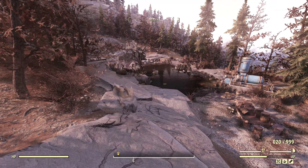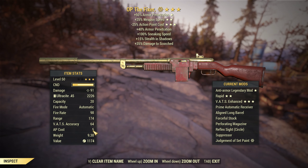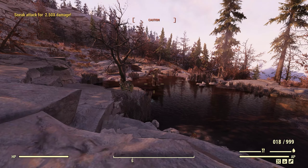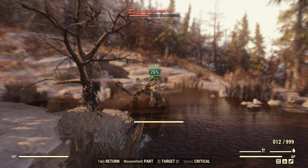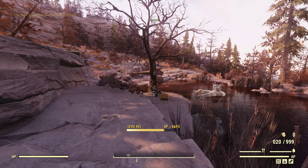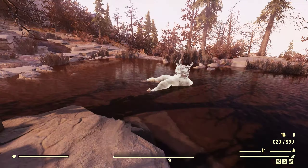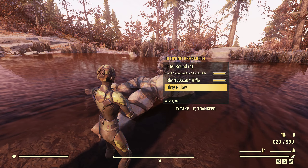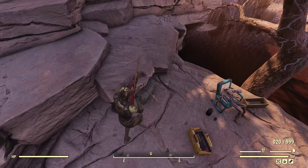This weapon is costing us 5 AP each shot, which is nothing. The reason it's at 5 - we could get it down to 2 if we used the quick magazine - but we're using the perforating magazine, so it sits at 5. Let's get a shot in. Oh, look at that damage without VATS! Look at that - a critical too. We can't even see it because it's super fast. I think his head went off his body as well. Absolutely amazing.